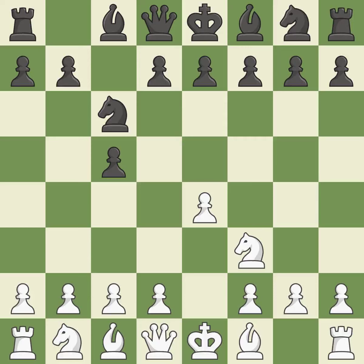Nc6 aids in maintaining control over the d4 and e5 squares. Nc3 develops the knight toward the center, supports the e4 pawn, and controls the d5 square.